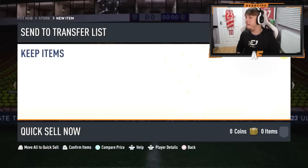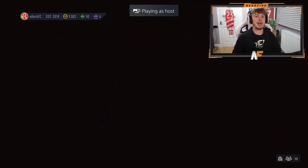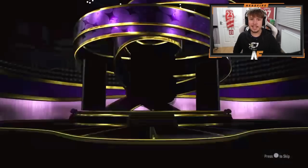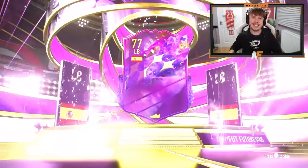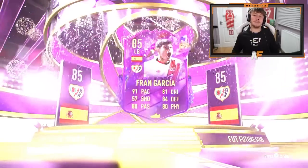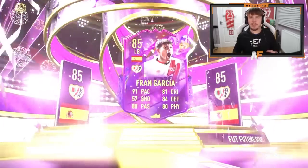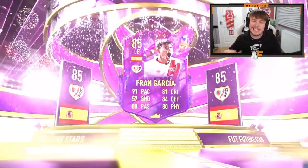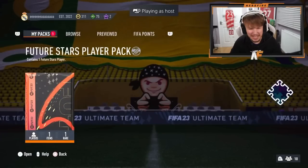Shout out to Herbert — he's got the Future Stars player pack. Let's see what he gets. Can we get better than Quahy? Third time lucky maybe. Spanish left back — it's going to be Garcia. I was expecting to see a Spanish player a lot and this is the first time we've seen it. It's not the greatest card, I'm not going to lie.